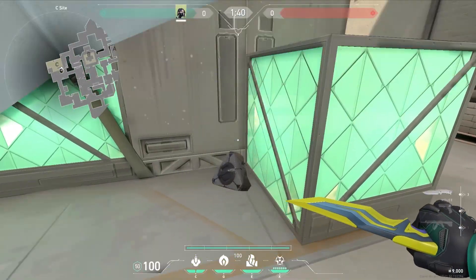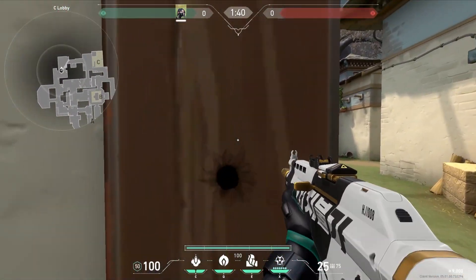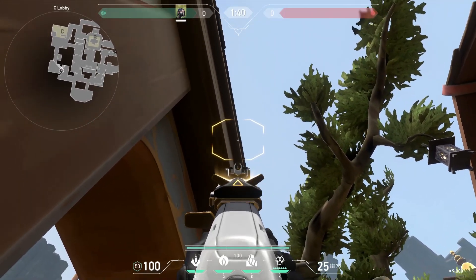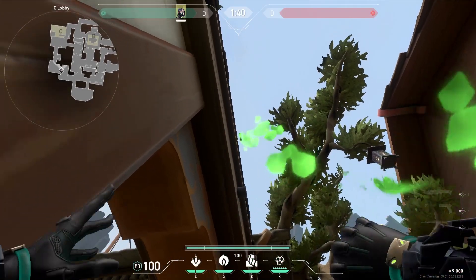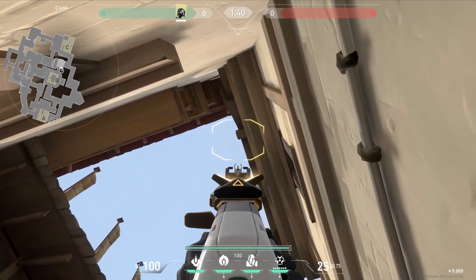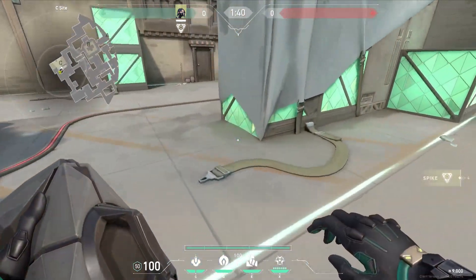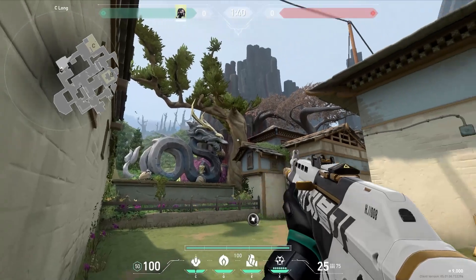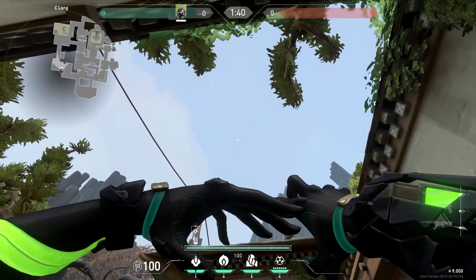When you've planted for C default on Haven, come back into C lobby and go up against this wooden post. Look up above you and you'll see a little tiny bump in the wood — place your crosshair on that and molly. Come into C link and stand in this corner. Look up above you and there's this wooden piece sticking out — look at the corner and come down a bit. When you've planted for long on C, come back into C lobby and stand under this painting. Use the corner of this little rock in the distance as a reference, and line that up with the left side of your toxin bar.